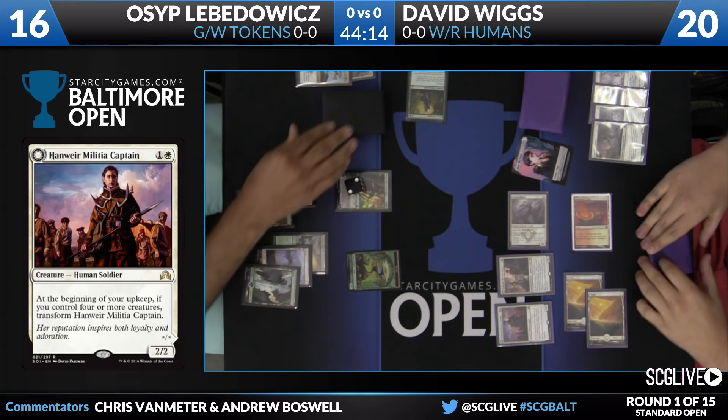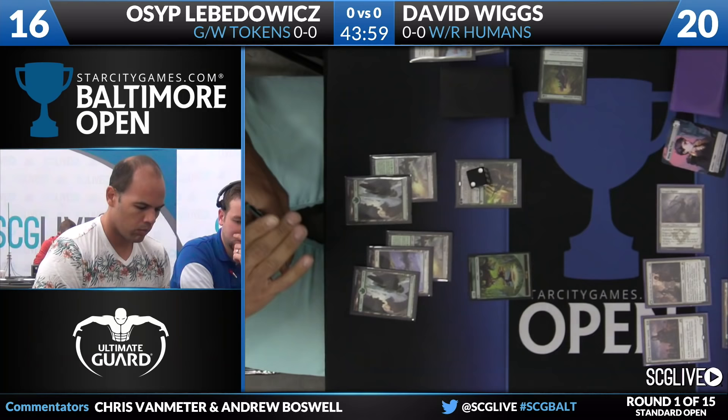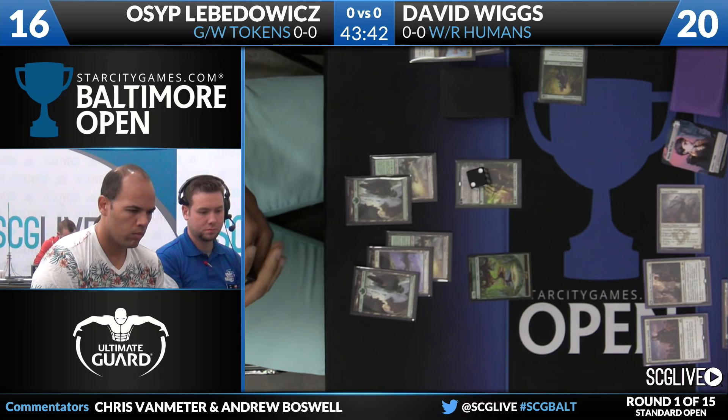That Knight token did get all of its mileage, but it is going to be traded off against the Expedition Envoy, and David is going to reload with a Hanweir Militia Captain and a copy of Gideon, Hero of Akros. This game might have been quite different if David was on the play, but we can see the Green-White Tokens deck executing its normal game plan — keeping its life total safe because the opponent needs to attack the Planeswalkers, while Green-White Tokens just clogs up the board and builds itself up to enter the mid-game and late game safely.